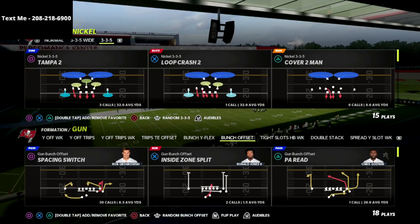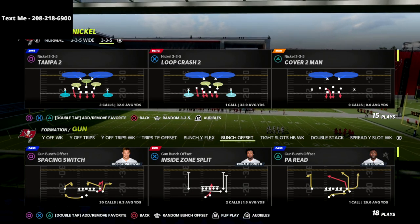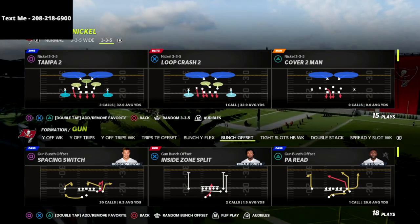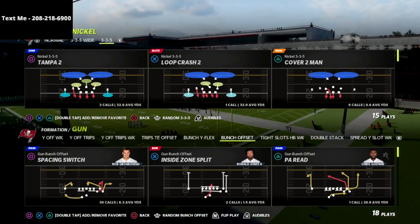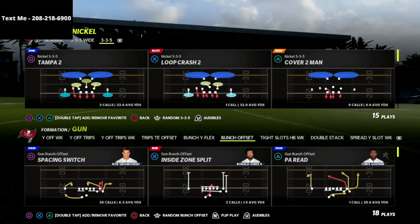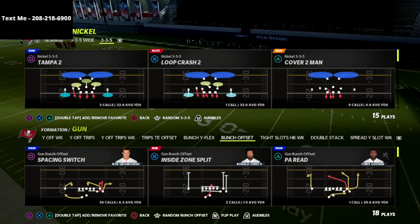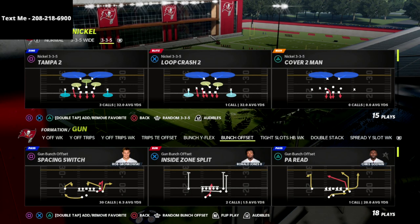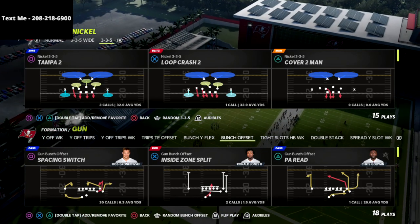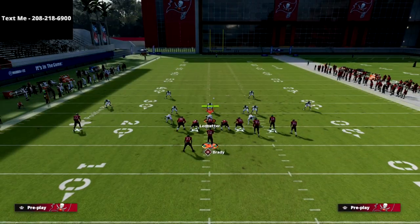Let's dive into PA Reed — this play is absolutely insanely good. I'm in the Indianapolis Colts playbook right now, but this concept is also in the Carolina Gun Bunch and Seattle. My bunch guide breaks down more than just Indianapolis — it covers all the bunches from all the playbooks, including Washington, Seattle, and Carolina, so you get to digest all of those playbooks.